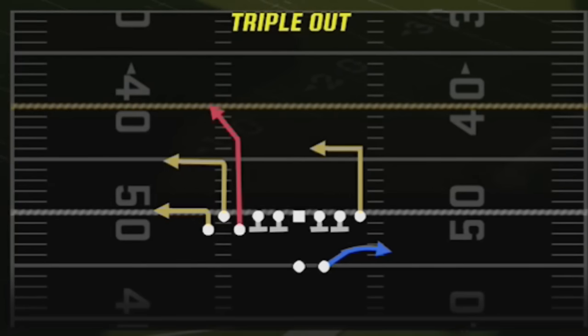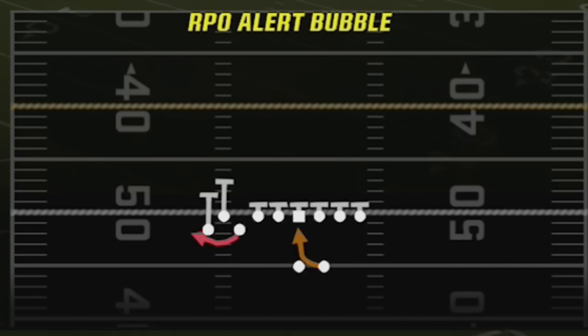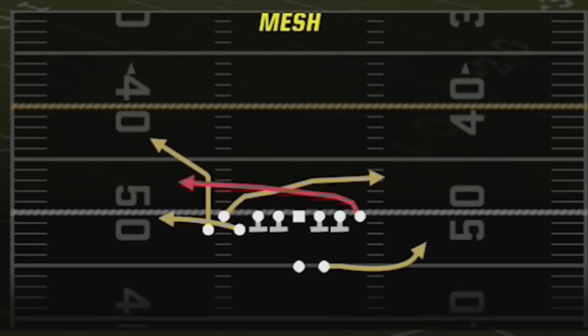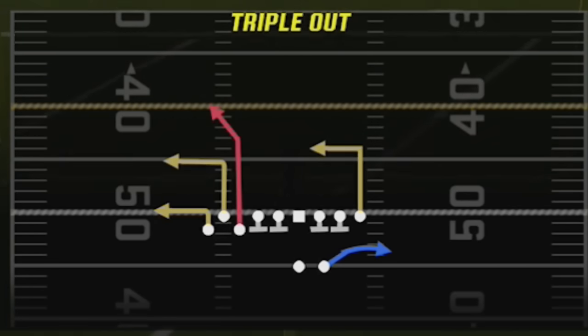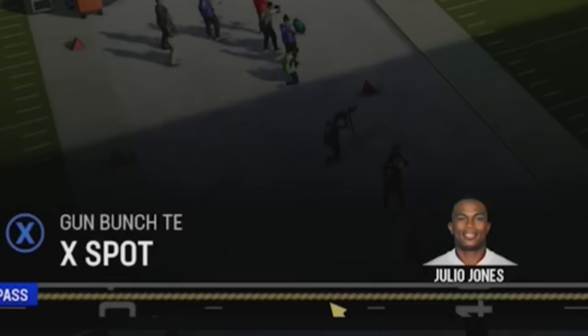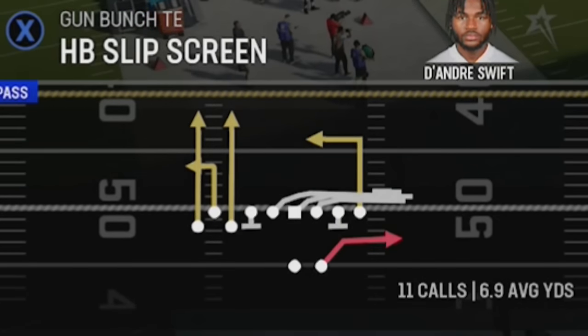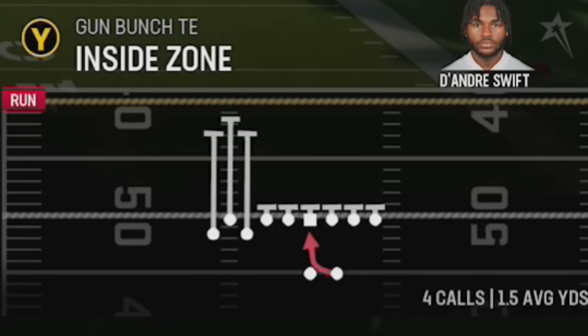For my four audible plays, the most explosive ones are going to be the Triple Out and the PA Boot Over — these are going to be one-play touchdowns against a lot of different defenses. The best dink-and-dunk plays are the Mesh and the RPO Alert Bubble, but the Mesh is also a one-play touchdown against a couple different defenses as well. There are really only four plays in this entire formation that you need, and for my fifth play I typically come out in something like the Halfback Slip Screen.